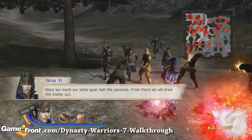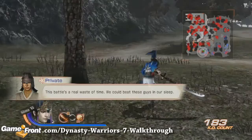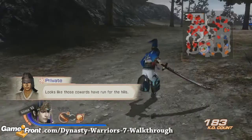After defeating these enemy officers, you're going to head slightly north and attack the first enemy officer lit green on the map. You don't have to attack all three, because eventually you're going to be sidetracked to the northeast area of the map.